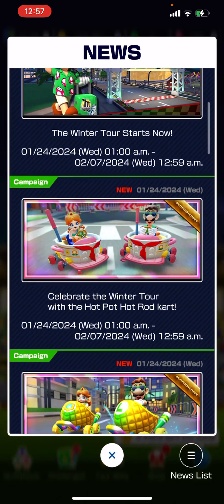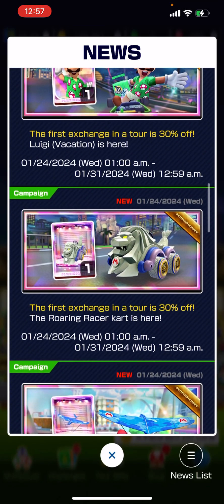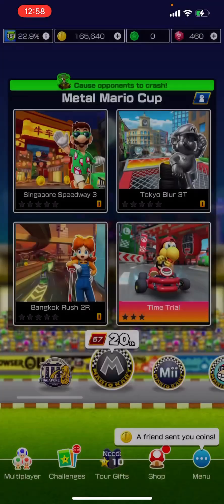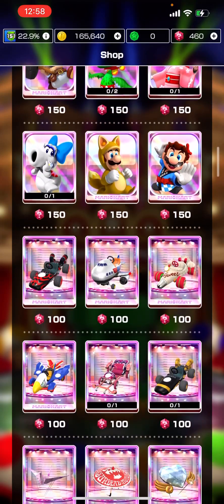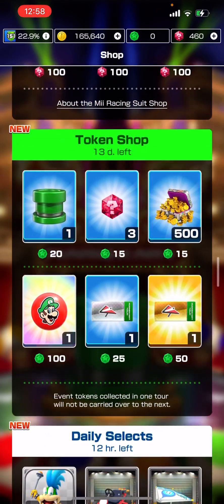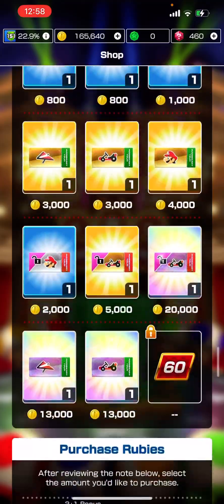We've got the Hot Pot Hot Rod and the Pineapple 1. Luigi Vacation is at 30%, and so is the Roaring Racer. Then the Stealth Glider and the Roaring Racer. In the Shop we've got the Daily Spotlight, and then the Mi Suit lineup. Here's the token shop with the Luigi Balloon, Daily Selects, and then the Tier Shop as well.